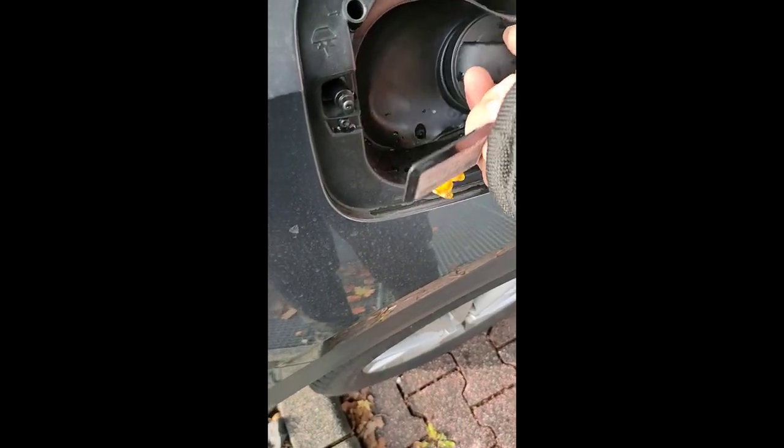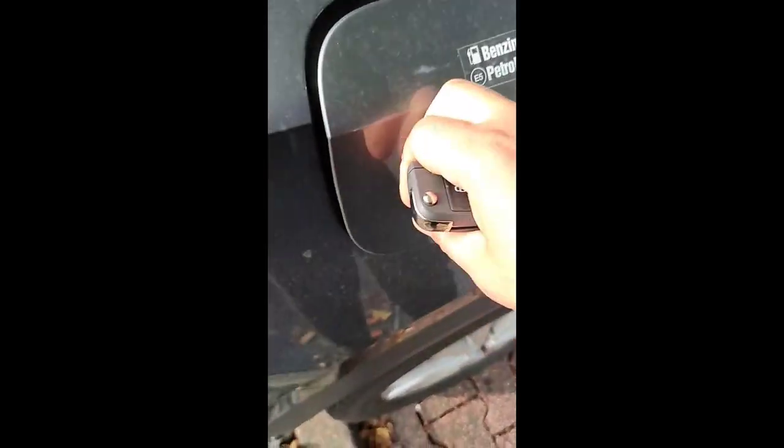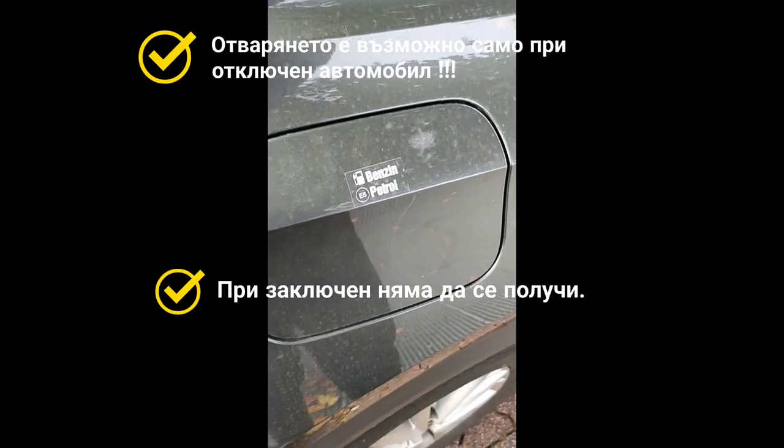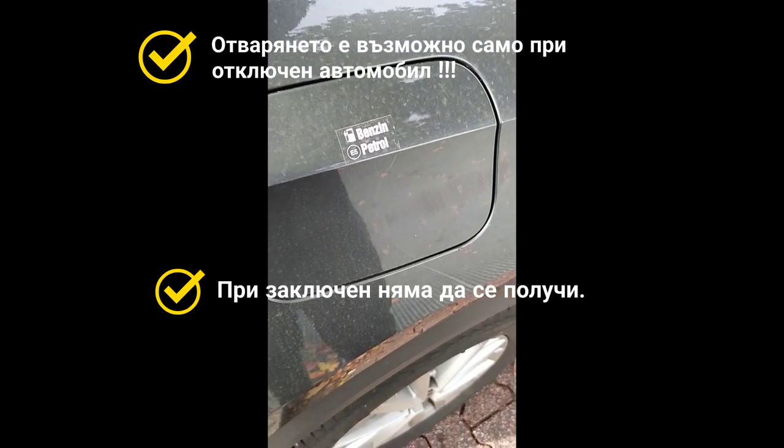Then close it again — that's it. Open, close. This only works when your car is unlocked; when it's locked, you cannot open the fuel cap.